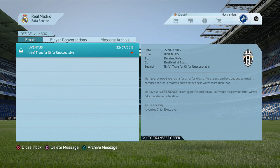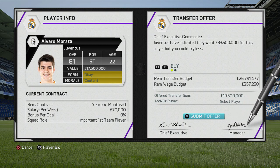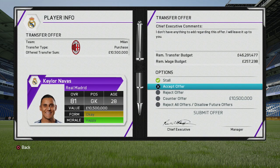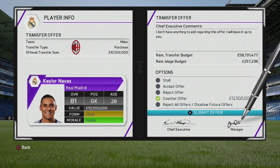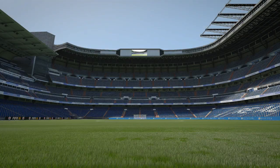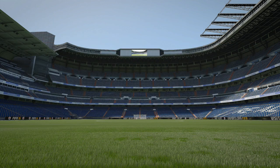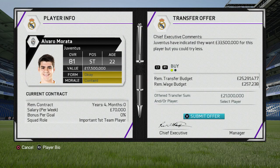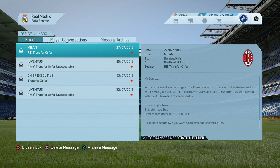We also put in a bid for Morata. Contral and Casemiro get sold to Lyon and Watford respectively. Casemiro's potential is only 81 despite being quite young, so you're probably not going to use him much. Recalling Contral cost about £1 million, but selling him for around £10 million is really good business. Also try to sell Keylor Navas — now that you've brought in De Gea, you won't need three 80-plus rated goalkeepers.